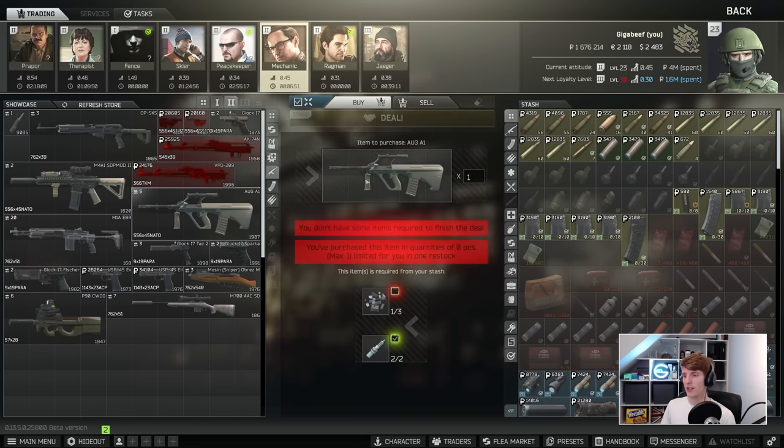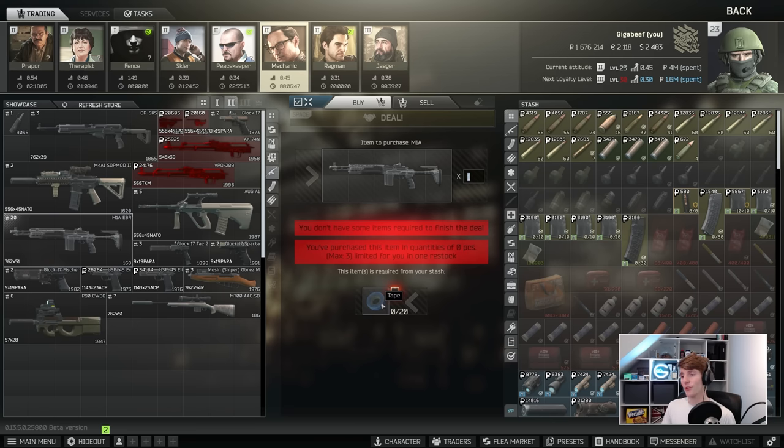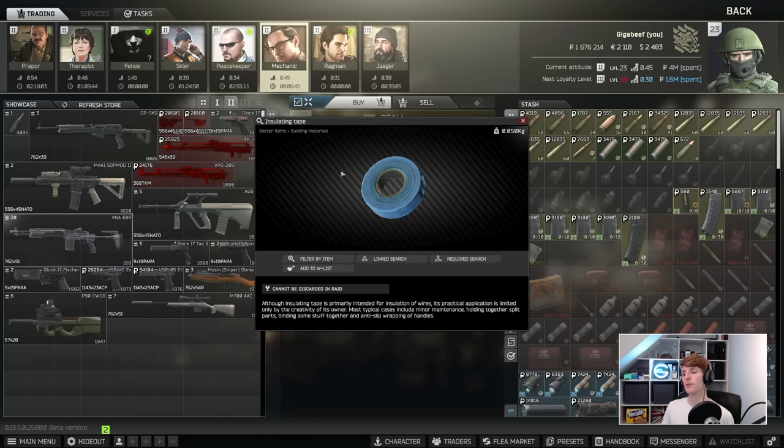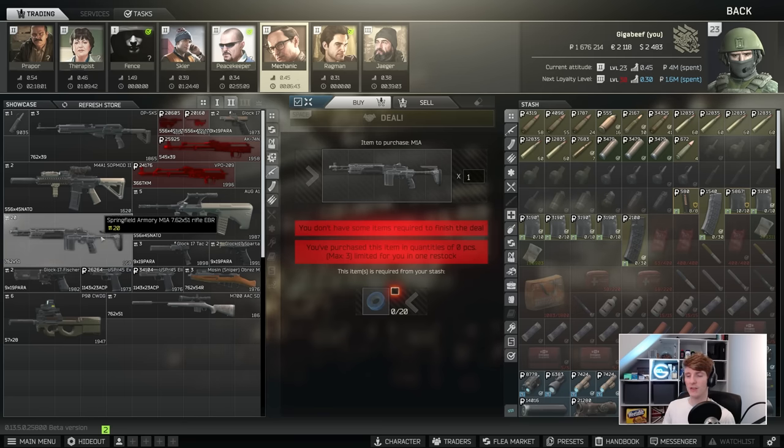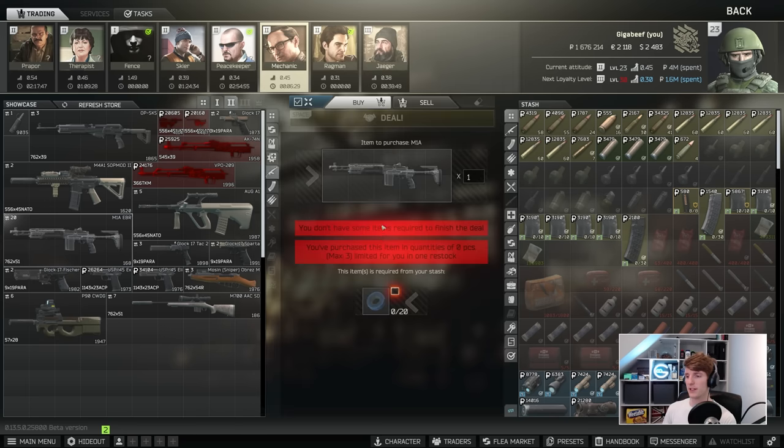The AUG A1 — I don't like this, and it's probably even worse with the barter. Moving on to the M1 EBR, which is also terrible. The tapes cost way too much for this to ever make sense. The EBR build has 129 vertical recoil, which is not good for the M1A, and you can't really make it much better. The barter also sucks.